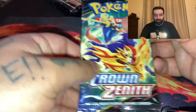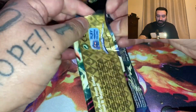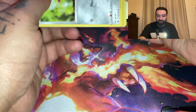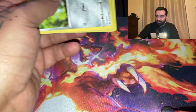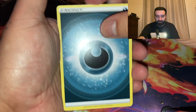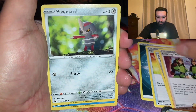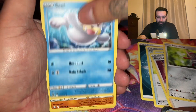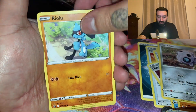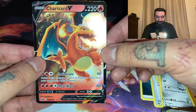I'm going back with another Crown Zenith. I have opened some off-camera but didn't get anything good, so I'm not sure how good the pull rates are. Here we go — Water Energy, Catcher, Bisharp, Doduo, Seel, Rockruff, Aeron, Rowlet, Girafarig — and a Charizard! Very nice. So we did pull a Charizard.